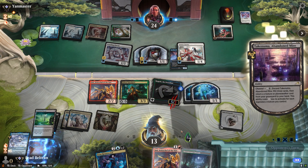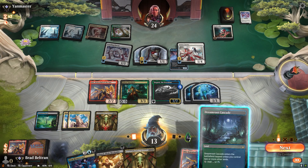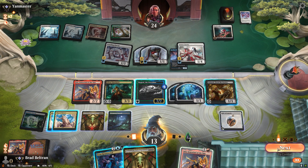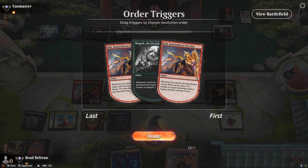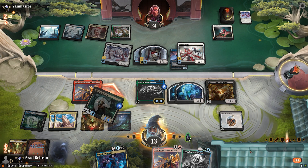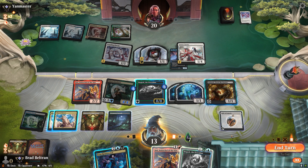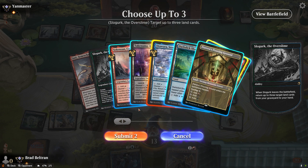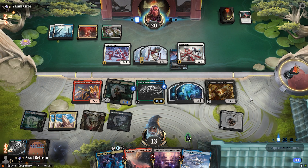We'll channel Takenuma and pick Ashnod back up. Slogurk's at 7/7. We'll play land for turn, play out Ashnod again, and look to start swinging with Glissa. Discard land, exile a backup Slogurk — we'll play that. Destroy their Hive. Play out the Slogurk, because this way we'll just get a bunch more gas into our hand and just take over the game. GGs.